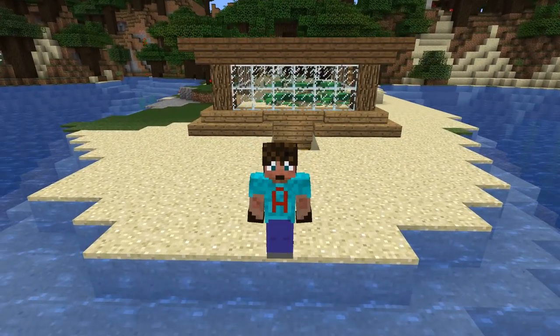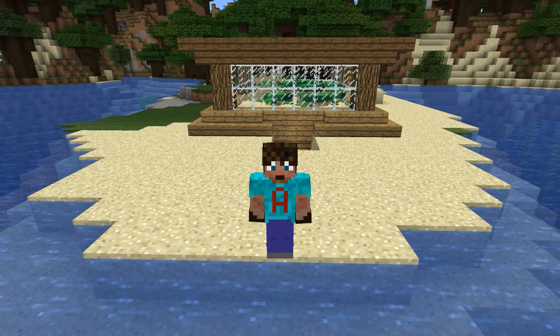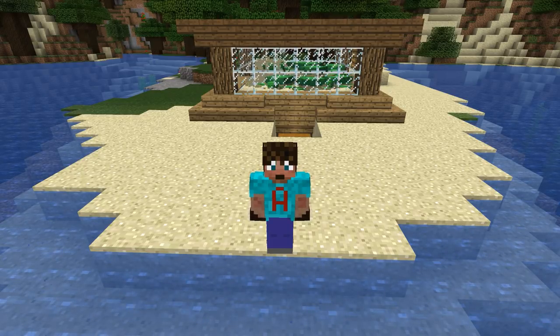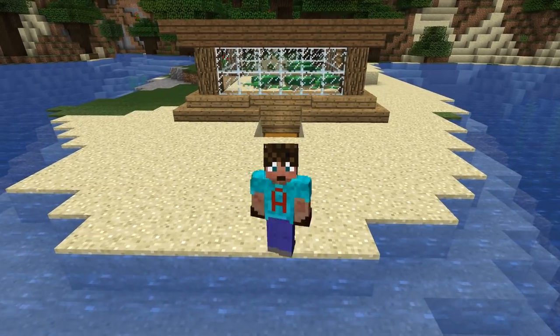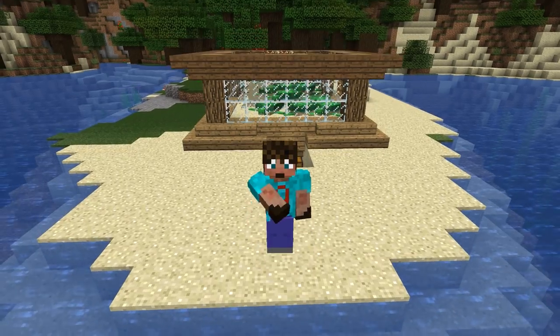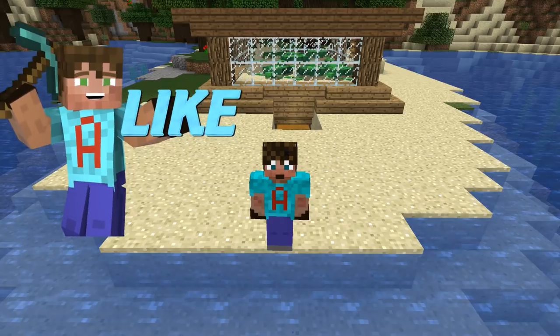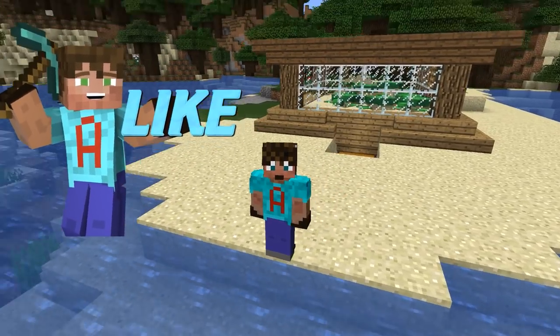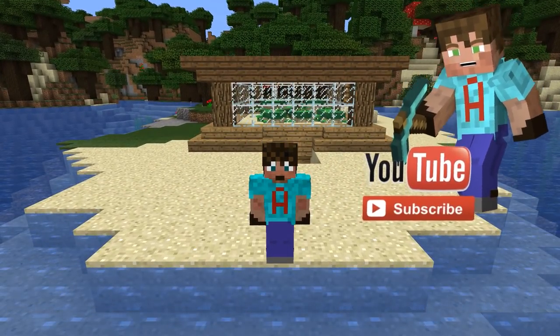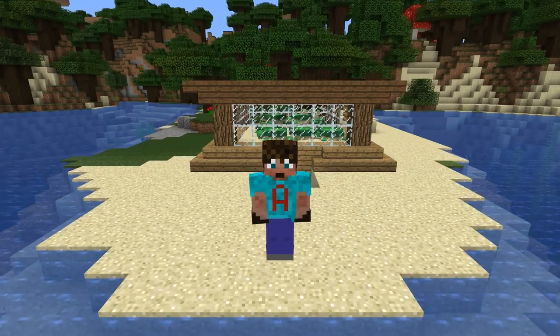And there you have it — one turtle scute farm. Remember, the scutes aren't collected when the baby turtles hatch. The scutes are collected when the baby turtles grow up into big boy and girl turtles, because what happens is they shed their little shell. That part of the shell that is collected is called the scute — it's part of the keratinaceous shell of a turtle. Little fun facts! If you've enjoyed this video, please do remember to slap that like button. Hit that subscribe and notifications bell — it'd be great to see you in my sub club and notification squad. I look forward to seeing you in another video. Take it easy, bye.